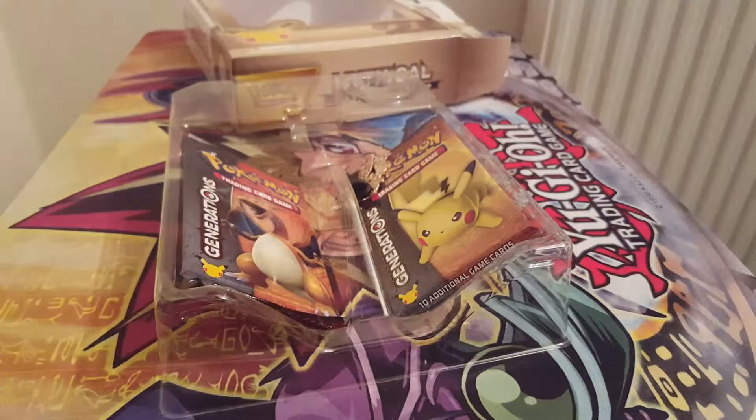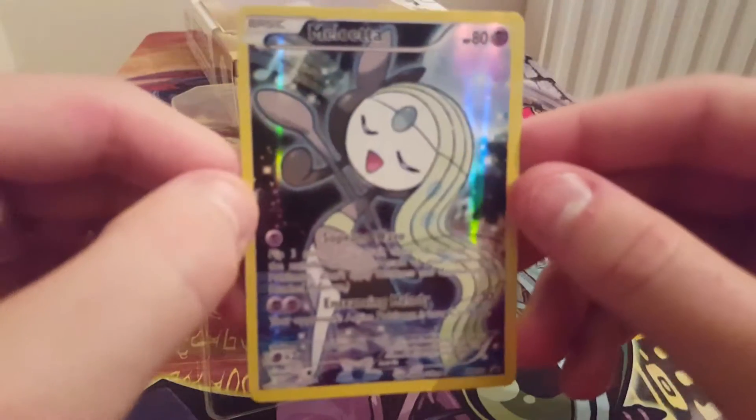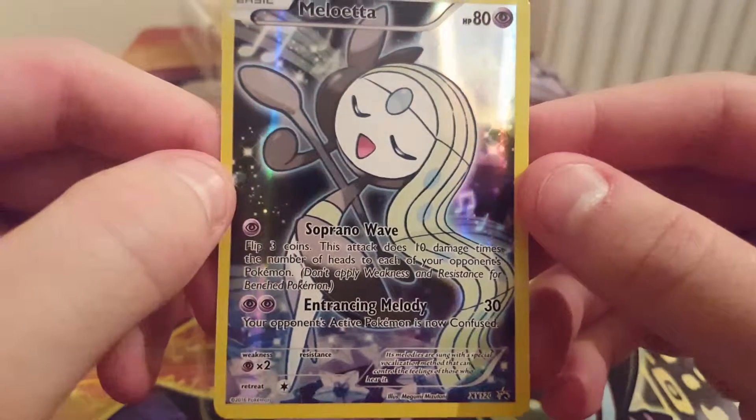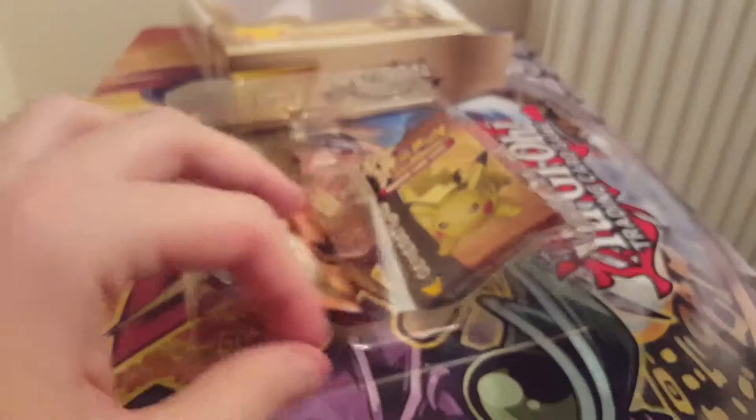Two Generations boosters. I'll keep a code card. So we have got Melueta — it's the standard form, isn't it? I prefer the Pirouette form.